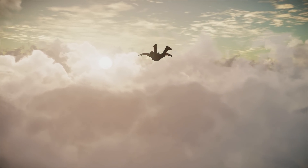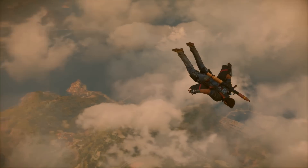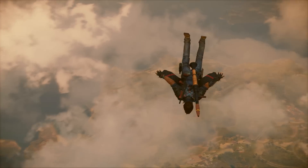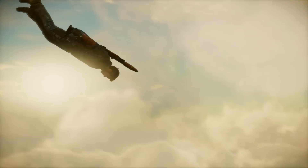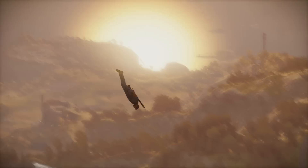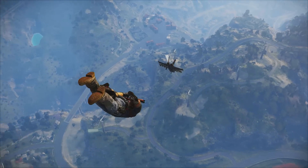The wingsuit is also new for Just Cause 3. It takes some getting used to, but once you've got the hang of the wingsuit, you can combine it with the grappling hook and parachute into a kind of combo traversal, where you glide on the wingsuit, reel yourself in with a grappling hook, and then gain altitude with the parachute. Once it clicks, you can glide around the islands of the game more or less indefinitely, which is awesomely liberating.